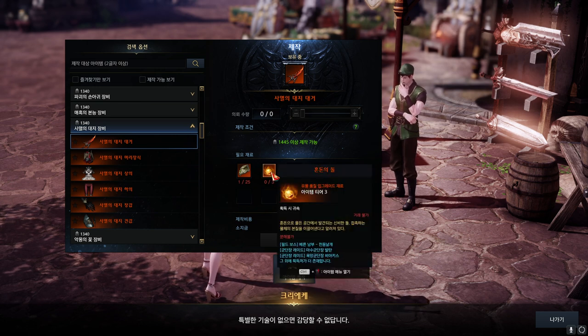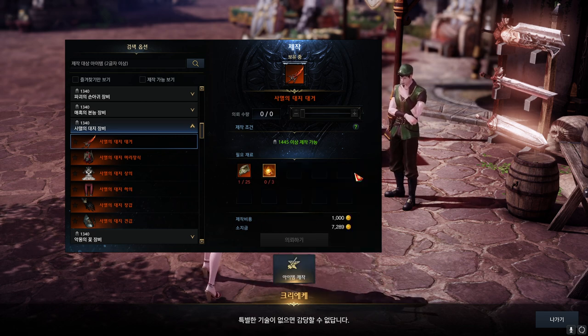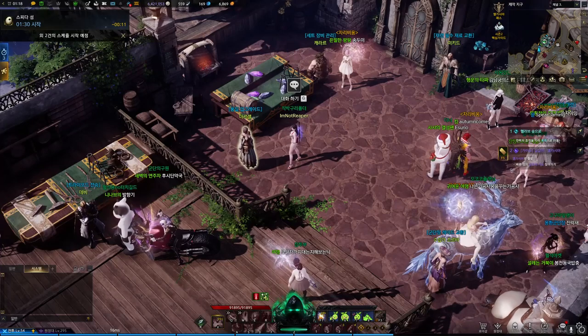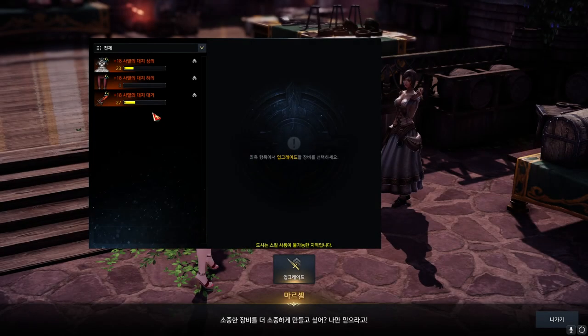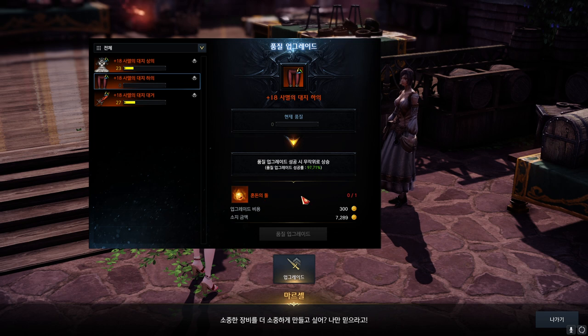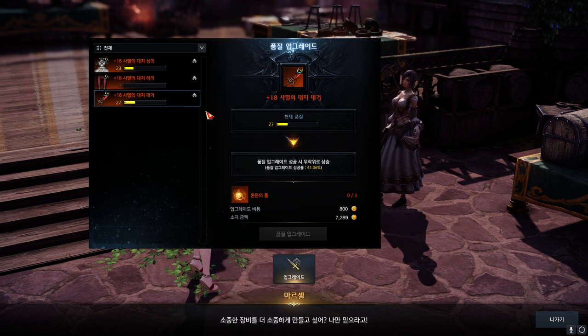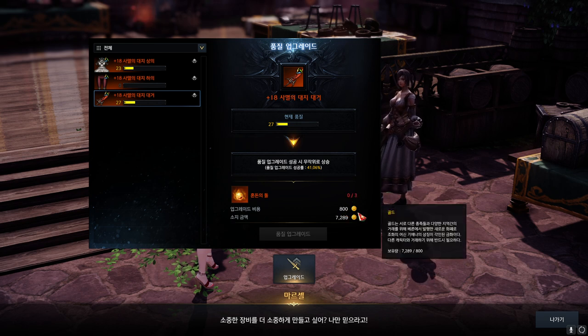Chaos Stone is very important because it is also used when you upgrade the quality of the relic gears, which is a new feature that doesn't exist for legendary gears. Now let's look into the quality upgrade. You can try to upgrade your gears. Armors require 1 Chaos Stone with 300 gold, whereas weapon requires 3 Chaos Stones with 800 gold.